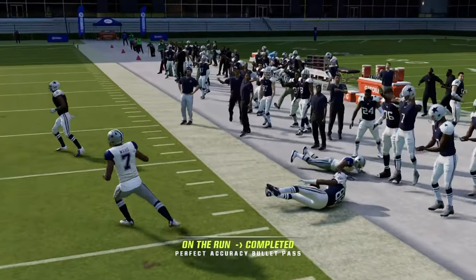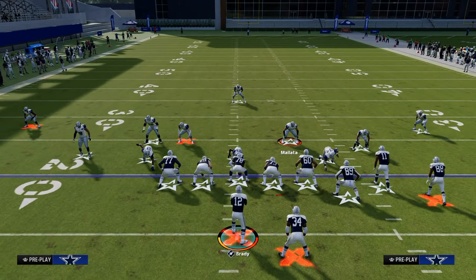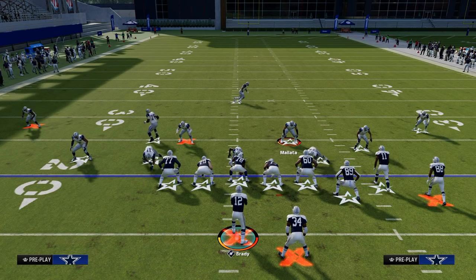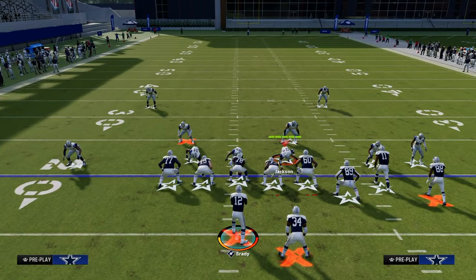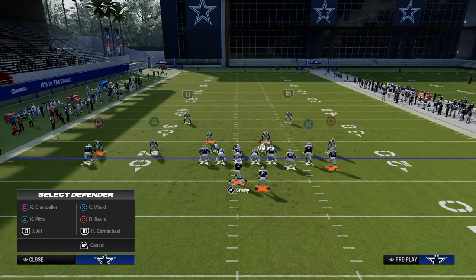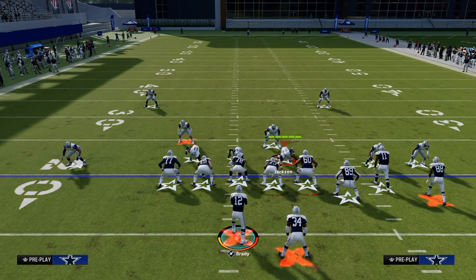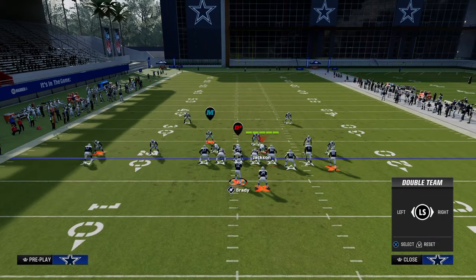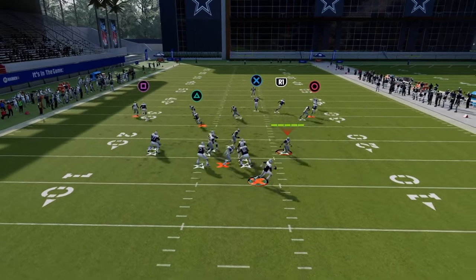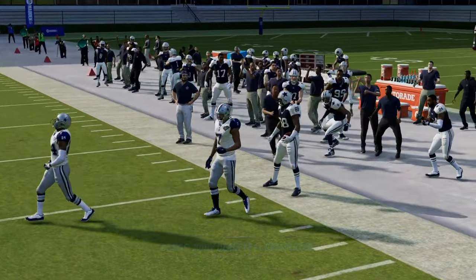One of the best methods this year — because of how good the rollout is — is to think about where the pressure is coming from and what the vulnerabilities are. The vulnerability here is we're pinching the defensive line, so we don't have a ton of integrity to the right side. What we can do is double-team the defensive end on the right side, set up a basic route combo, and instantly roll out. Now we're away from the pressure and can make a throw through our corner route to manipulate the coverage.